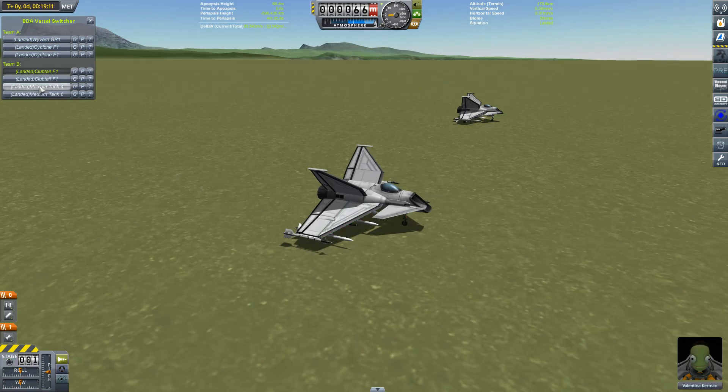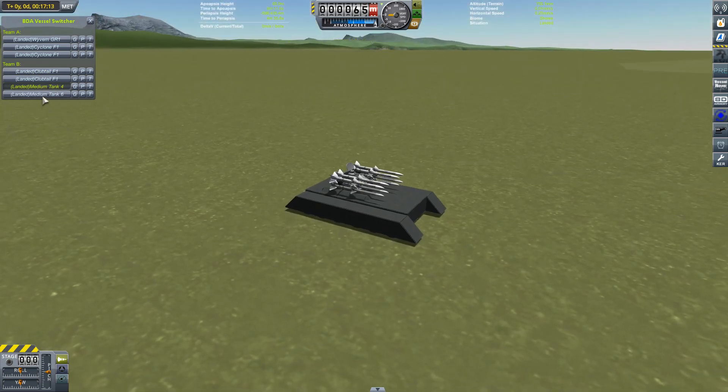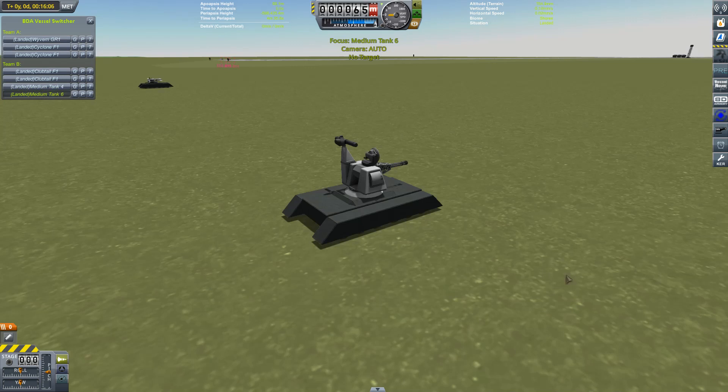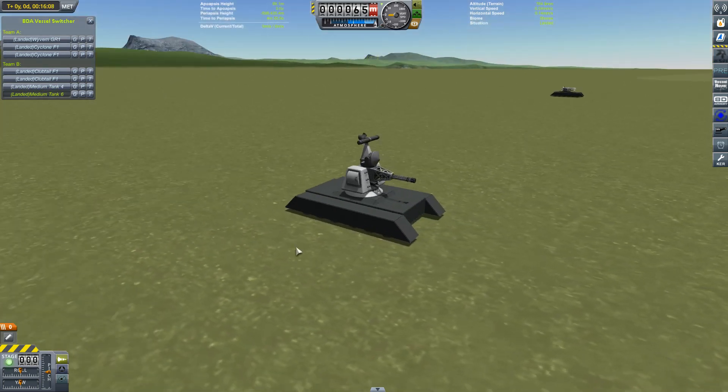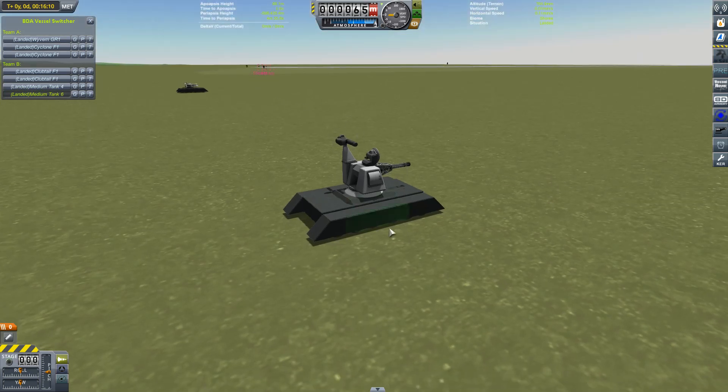We've got a couple of ground units as well. We start with this sort of simple anti-aircraft missile unit, and that's joined by one of these Goalkeeper turret-equipped units, just to keep us on our toes. So the Cyclones will try and deal with those Clubtails while the Wyvern takes out these ground units — or conversely, these Clubtails will shred everything from the air and these units will shred everything from the ground. We'll have to see how that one goes. I will get my attack force in the air and see you in a second.